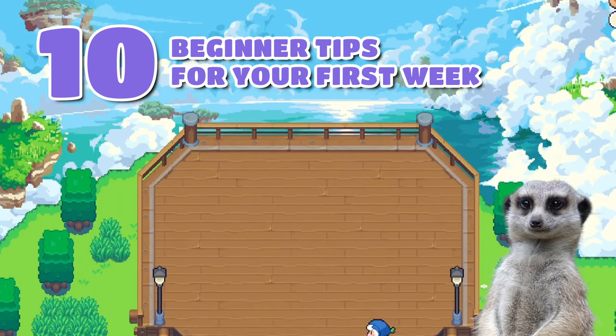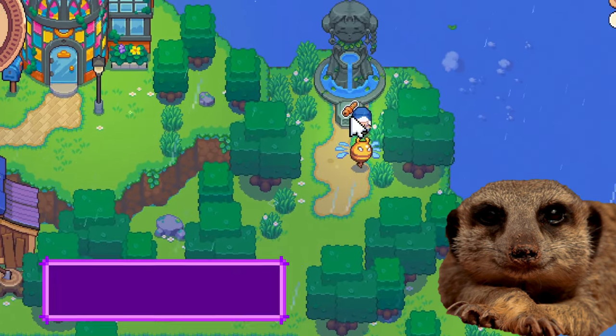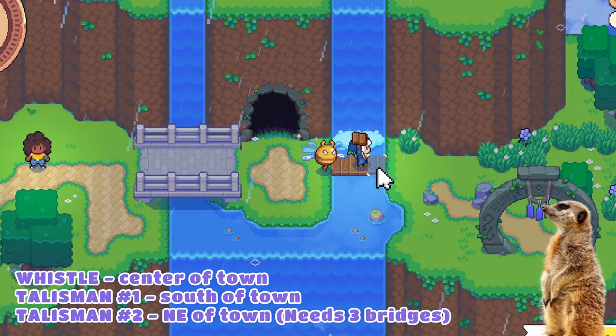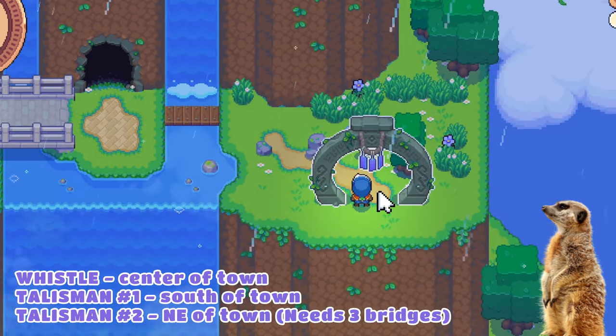Number 1: The Warp Whistle and the Talismans. Upon arriving, quickly head south to get the Warp Whistle and the Talisman. You should also head north to get the other Talisman — you'll need to craft a couple of bridges for this one though.